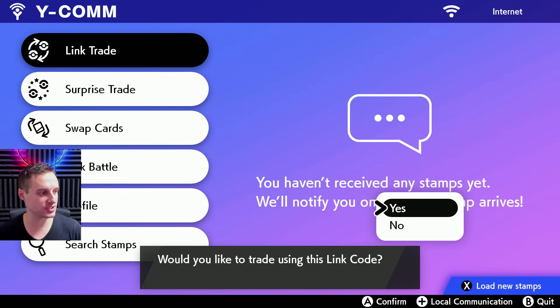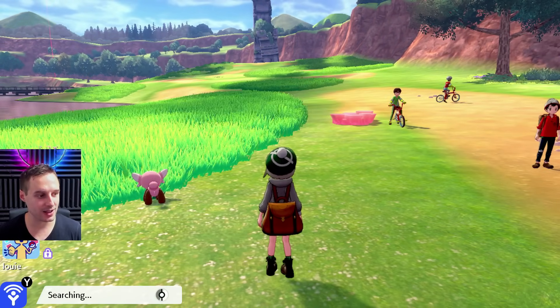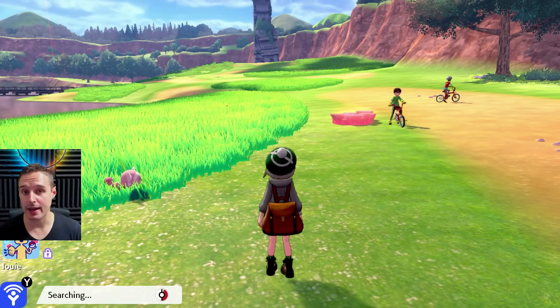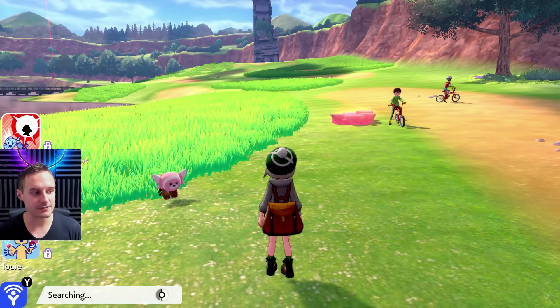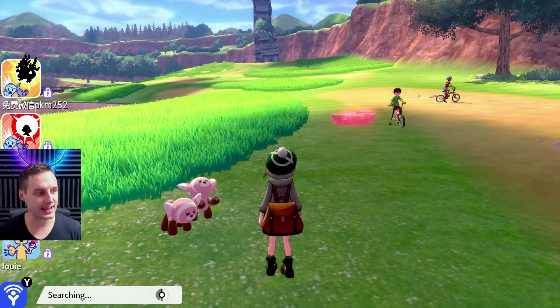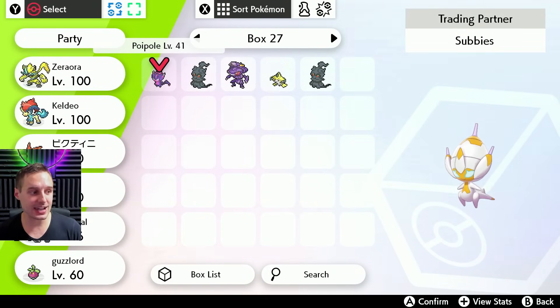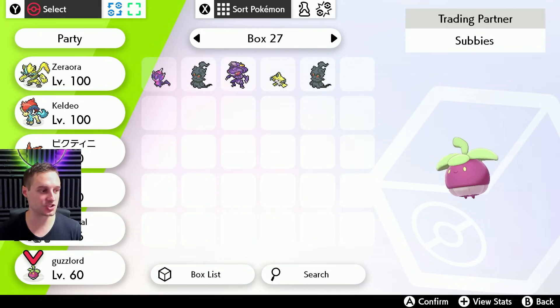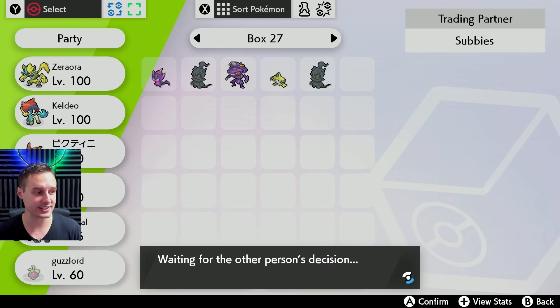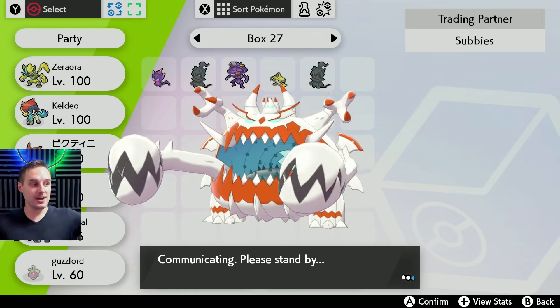Once you've entered your code and confirmed 'Would you like to use this link code? Yes,' we're going to be searching. Just make sure you're online — you'll know you're online by the activity indicators popping up. A trade partner has been found and you're going to see the name on the far right. Here we can see it's Subbies — if you can't see that, just hit plus to change the screen. Go down to the Pokémon you just caught and nicknamed, which is Guzzlord. By offering that with the correct nickname, correctly spelled, all lowercase, the bot knows what we want. It's going to offer me the shiny Guzzlord in exchange, we just hit A, and we've done it. You can rinse and repeat to get any of the Pokémon you want from this list.